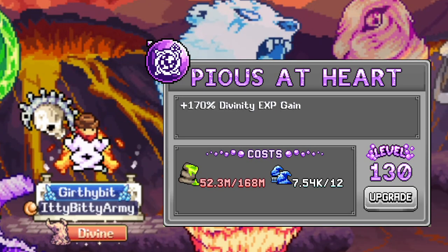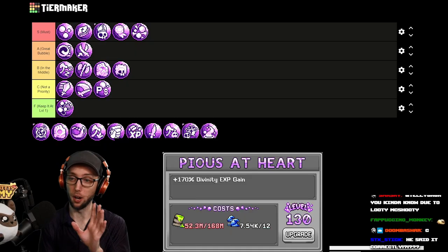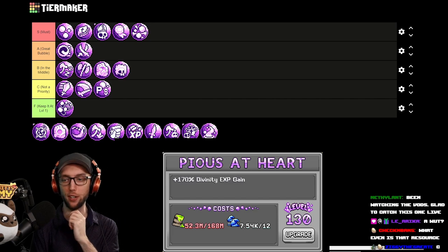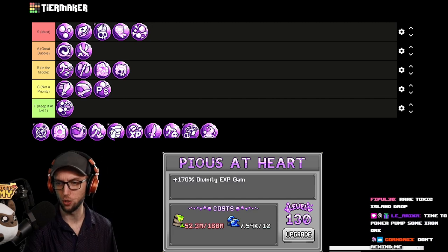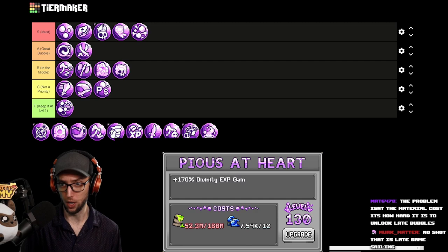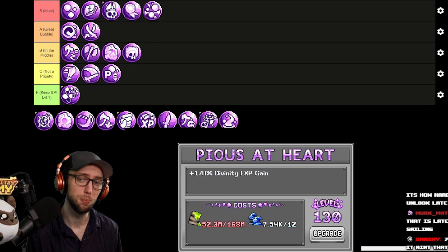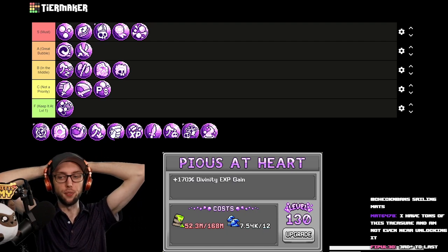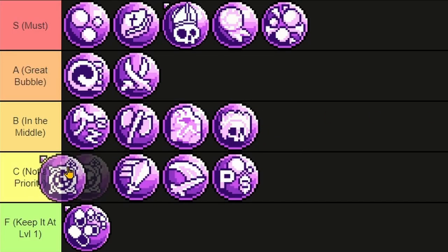Pious at Heart costs late game sailing materials, so you will not be obtaining this when you're doing your divinity farm. This is bubble number 23 — the second to last bubble you're going to get. It's going to be really, really good if you're trying to push to Divinity level 120. Since it's not linear, it's still top of C tier.